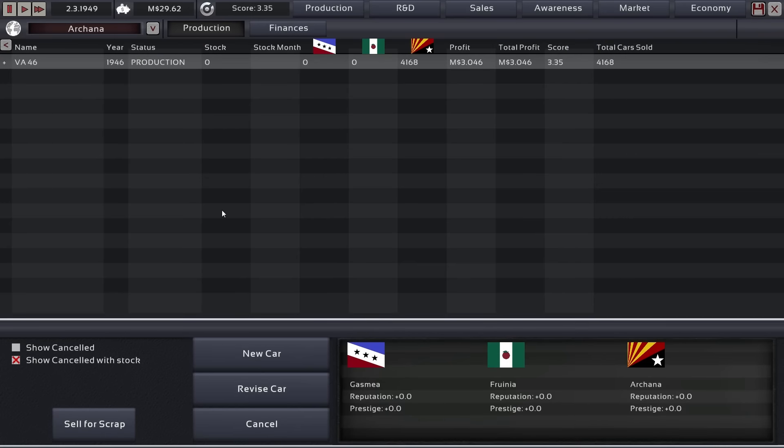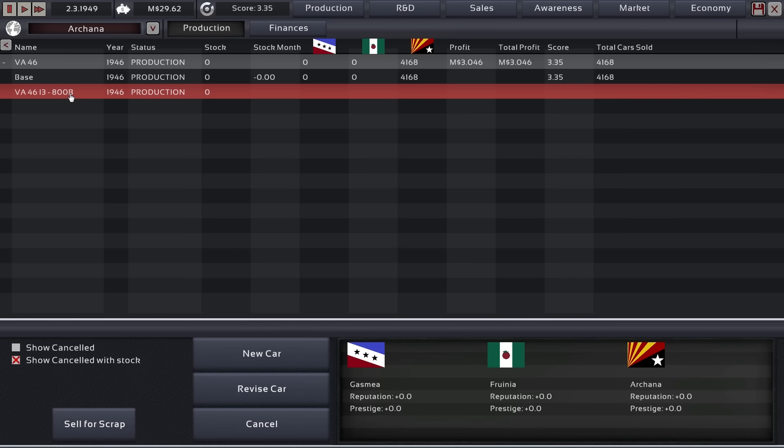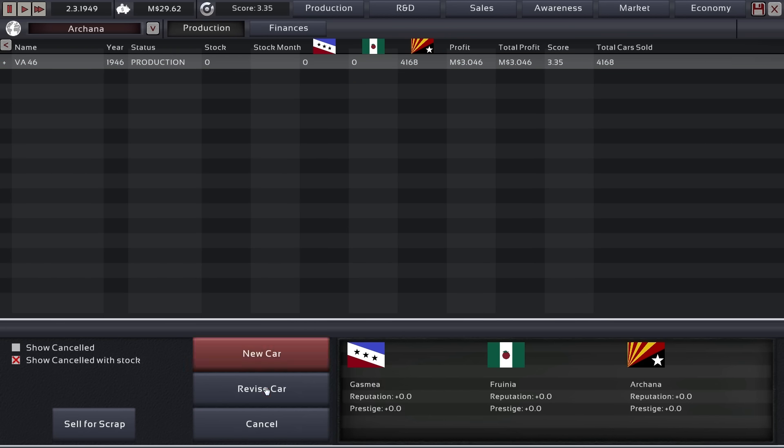Hey guys, this is Kirob speaking and today we are back in Automation: The Light Campaign v2, in the first patch of the open beta. We're just starting production of our Vista Automotive 46, the base trim and base engine. We already sold a massive amount of cars — 4,168 of them — and made a profit of three million bucks. Sounds good to me.